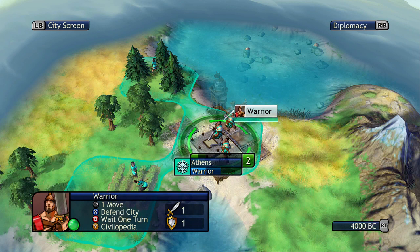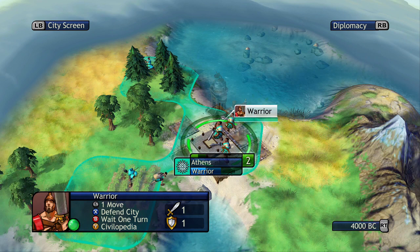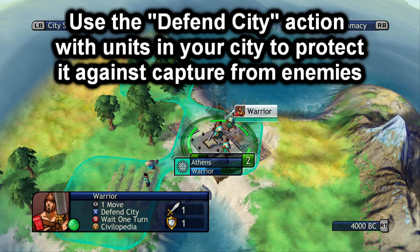If it is your capital city, that is one part of a way to get the domination victory. But if it is your only city, you will be out of the game because you do not have a city anymore. Even if you have units left somewhere, once your capital city or your last city is captured, you are out of the game. So always make sure you keep units in your city, or at least have vision around it so you can bring units back to protect it.